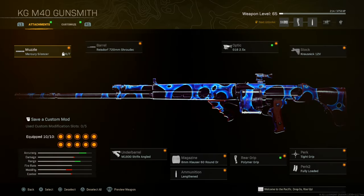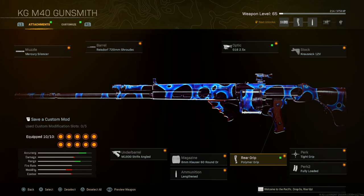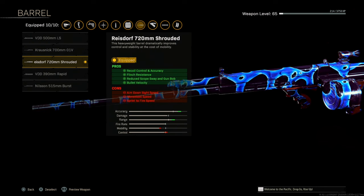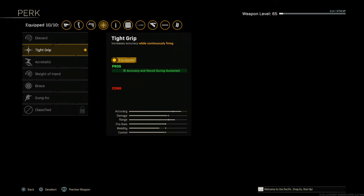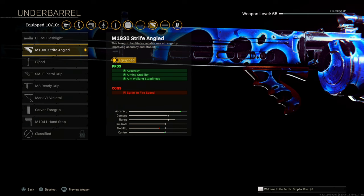Here it is right here — the KGM-40. These are the attachments: the Mercury Silencer. This is the barrel we're talking about — the Shrouded. This third one makes it have absolutely no recoil whatsoever, together with Polymer and Tight Grip. If you want faster TTK, then run the Rapid, but I tried running the Rapid and it just wasn't it. Everybody's rocking the Shroud because this thing is a laser. Try this same exact setup: G-16, the Krasnick 12V, Tight Grip, Fully Loaded, Polymer Grip, 60 Round, Lengthen, and the Strife.